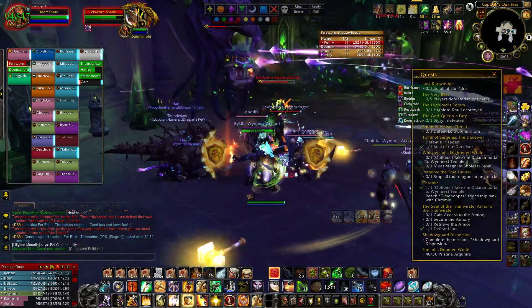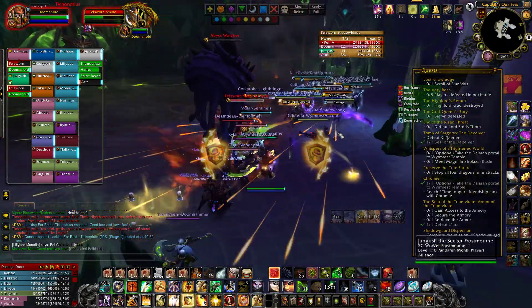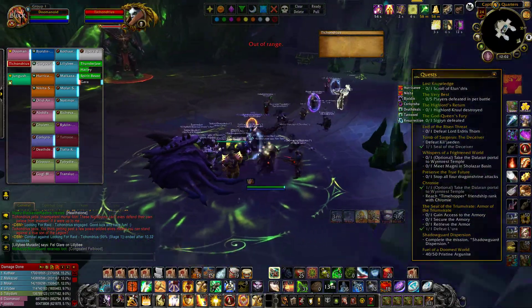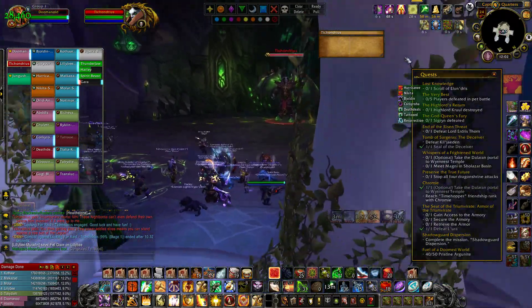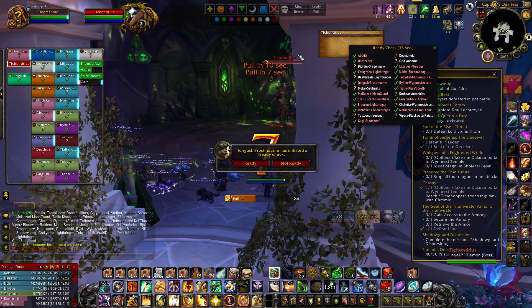Now the way you fight this guy is you got to take cover when the time comes. You can either pull him up here to the front — a lot of groups will just pull him here so that when the adds spawn you handle it — but you're supposed to pull him away from the bloods and stuff like that. No one ever does this fight right; it seems like every time I come here people just want to do it the cheap way.